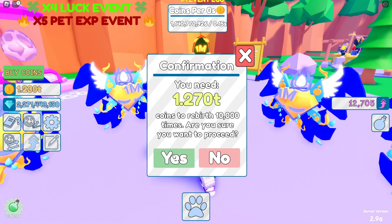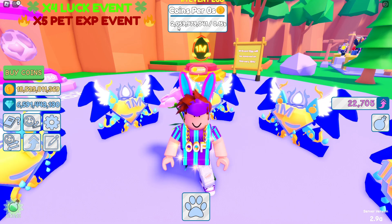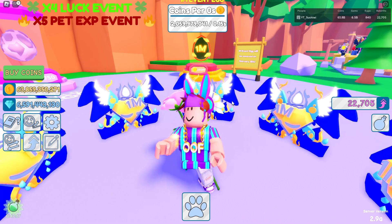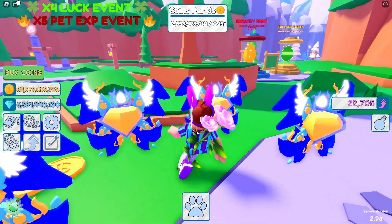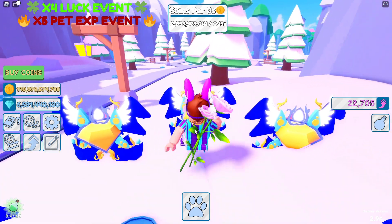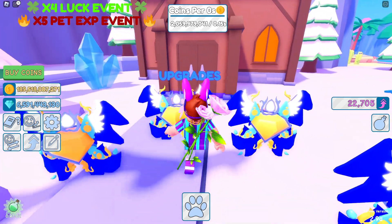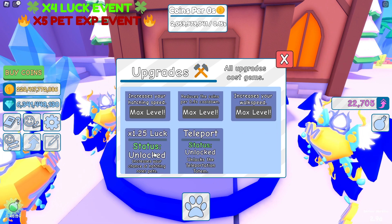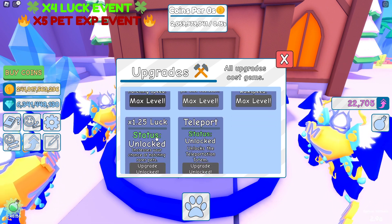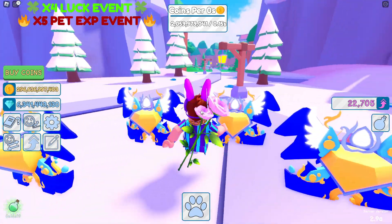We can also finish off almost with the 10,000 rebirths — we're getting pretty close. Look, we're almost there: 50, 60, and 70. We can go ahead and get that. So now we're making 2 billion coins every 0.15 seconds, 22,000 rebirths, 840 eggs hatched — we have so much stuff. Let's go to the upgrade shop as well. I do want to see if we have enough to get some upgrades, just to finish off the rest. We got the 1.25 luck. Alright, we got everything upgraded. Nice. So we do have more luck now on everything. That's crazy.